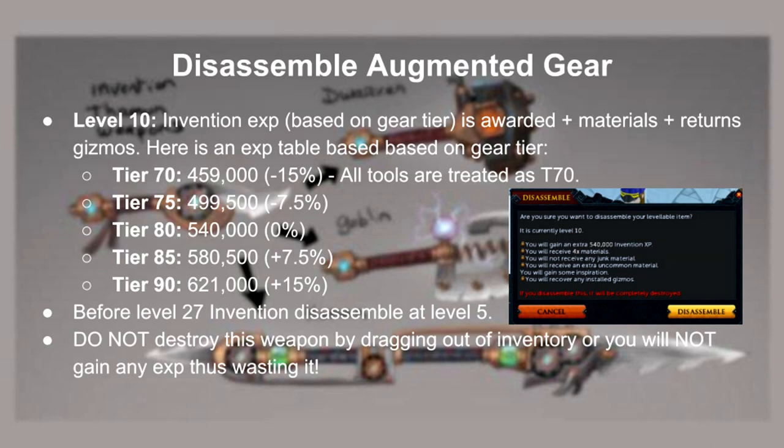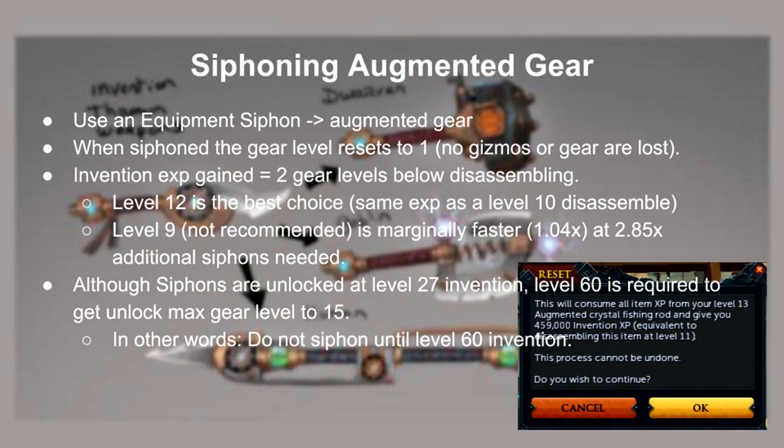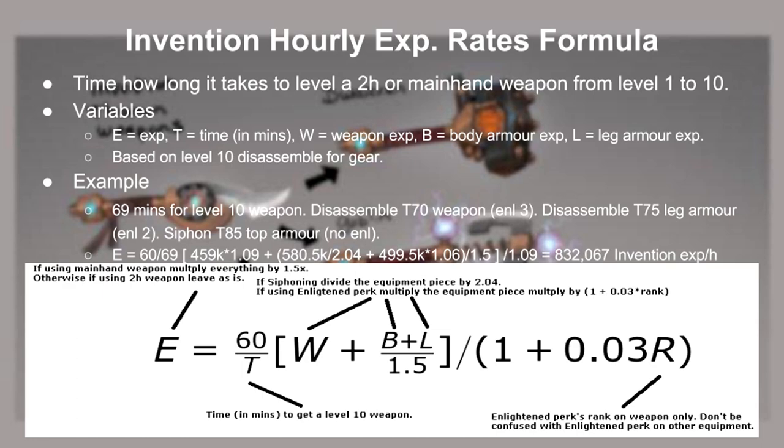Finally, when your gear has reached level 10, you can now disassemble for optimal invention XP. Here's a chart based on the weapon tier to invention XP correlation. Before level 27 invention, you can't level anything past level 5. One common mistake I see people doing is thinking that destroying is the same thing — it does not, so please be careful. Not only will you lose your gear, but you'll also not gain XP. The alternative option to gain XP is by siphoning gear. Basically you need an equipment siphon, and when used on it, it will reset the gear level to 1 and preserve the gear. The XP equivalent is 2 gear levels below disassembly, which is why level 12 siphons are the most recommended choice. Although siphons are unlocked at level 27 invention, I wouldn't really suggest using siphons until level 60 invention, because that's when you can unlock a blueprint to increase the max gear level to 15. To get the total invention XP per hour, I would base my variables off of how long it takes to get a level 10 weapon. Gear tier as of a recent update affects invention XP upon disassembling or siphoning.